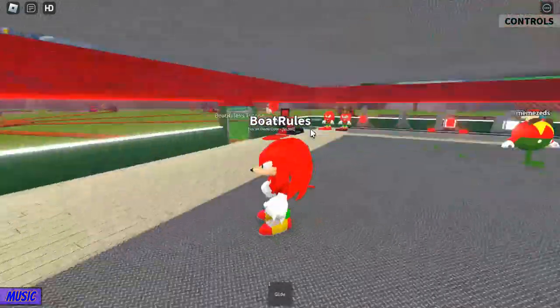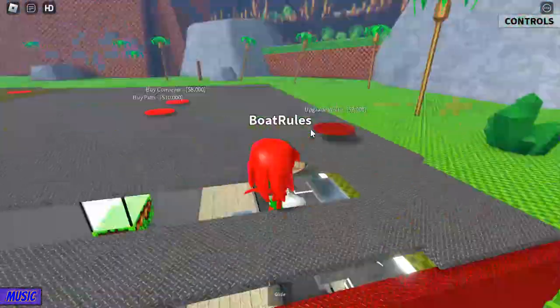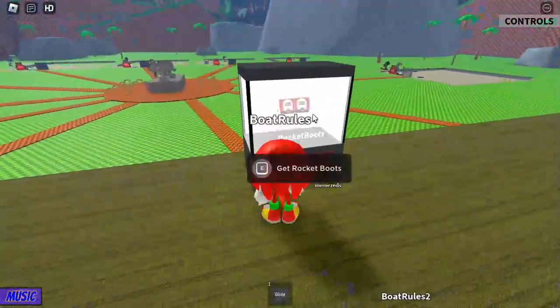We're gonna be starting with it — get the glide. I don't see you, Shadow. Doing it as Knuckles is the easiest way to do it. So, get the glide and get the Rocket Boots.